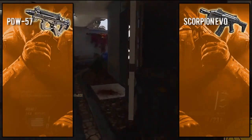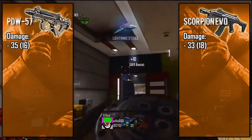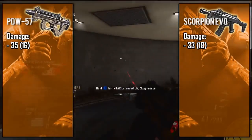First, taking a look at the personal defense weapon, also known as the PDW, it is coming in with 35 to 16 point damage, making it the only other SMG other than the MSMC to have the ability to take out enemies in three bullets from close range.